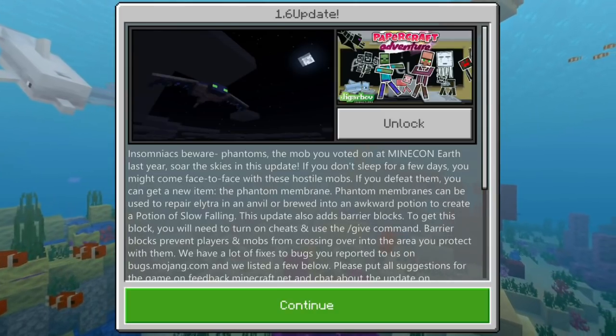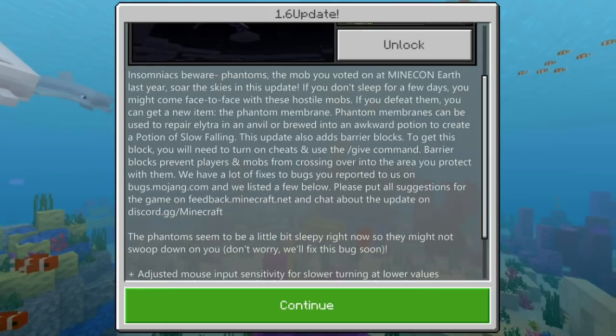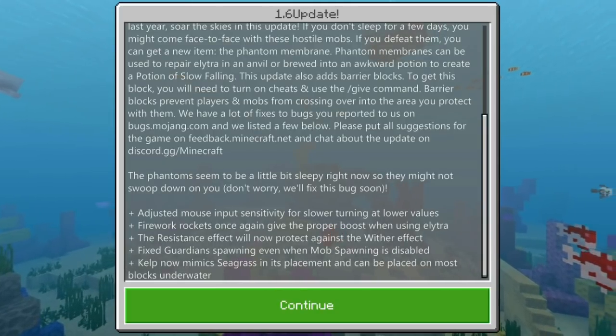That's right, version 1.6 was released this past Tuesday, and they gave us some new features. The big one being the Phantom, and also Barrier Blocks. Those are some new features that they've given us, and the main ones.